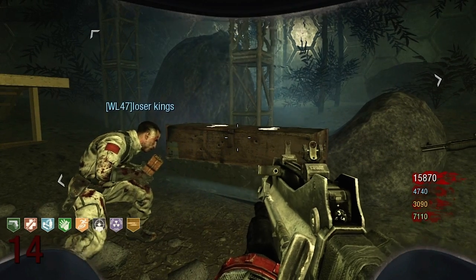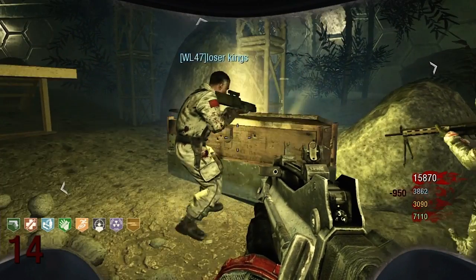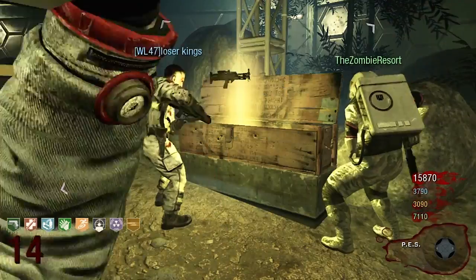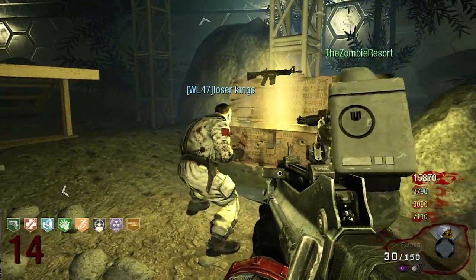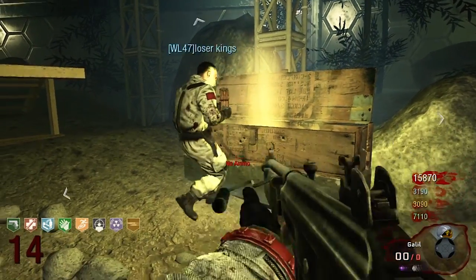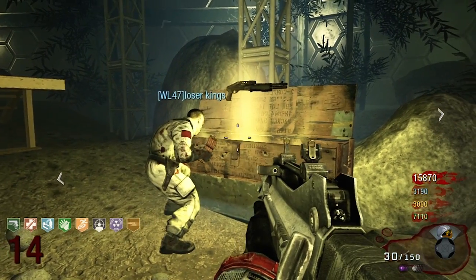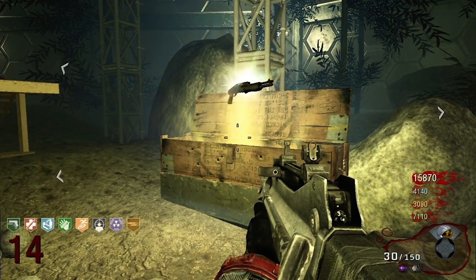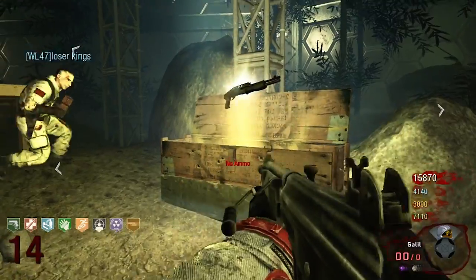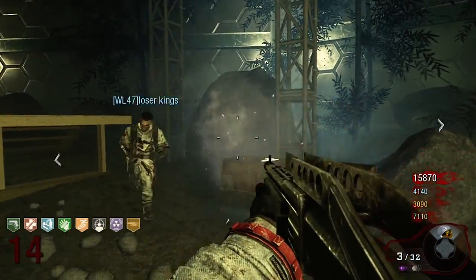This next hack is probably the coolest one in the game. How many times have you wished you could share guns out of the mystery box? Here, Loser King goes to the box, buys the box for 950 points, hacks the gun that comes up — it does roll again — and he sees what he gets. He gets a Spaz-12; he doesn't want it. He hacks it again — you can see it glows there — and I can go up and pick it up. I now have the Spaz-12.